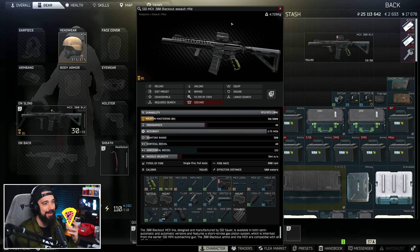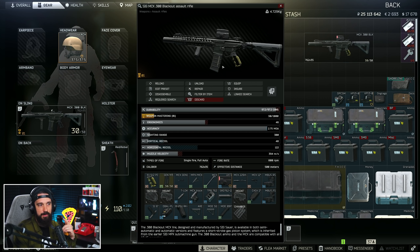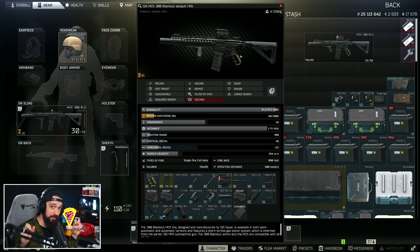What's up everybody. We're a few months into the 12.12 wipe in Escape from Tarkov and I haven't really used the MCX, the 300 Blackout gun, too much. In the past this had been one of my favorite off-meta guns to run. I like the way it looks, I like the way it sounds, I like the caliber. We got some new ammo for the MCX and a whole new recoil system they messed with in 12.12.